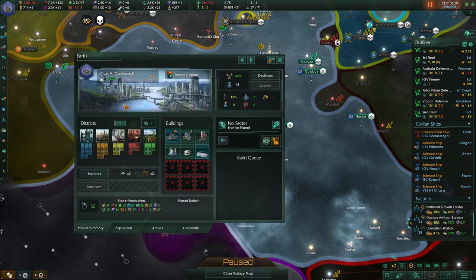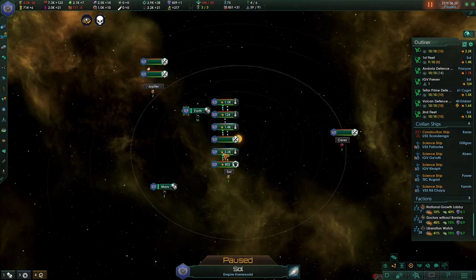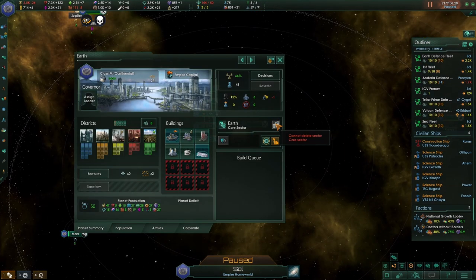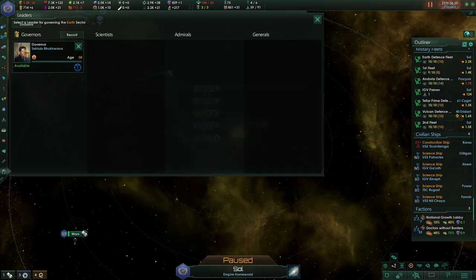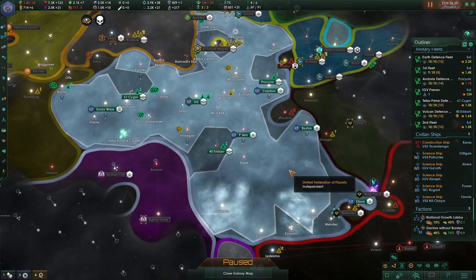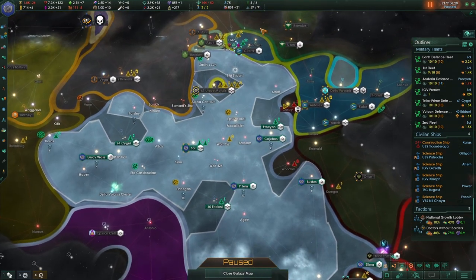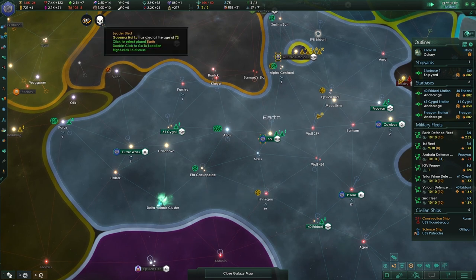The governor has died. We still need to — I haven't created a sector yet, so let's go to Earth and create a sector. We're going to recruit a new governor who is good at administrative capacity from bureaucrats, trade value crime, or doctor production. Let's go for doctor production even though it's the oldest one, simply because that will help that sector — but it basically is everything we control at the moment, which is perfect.